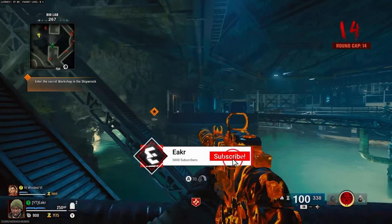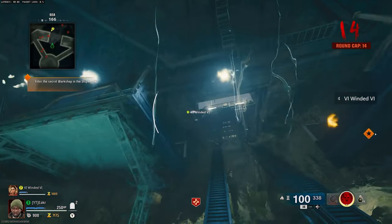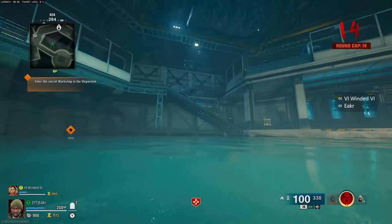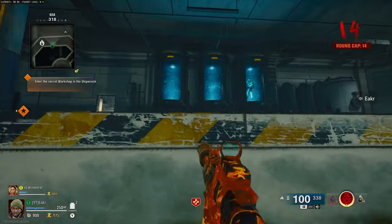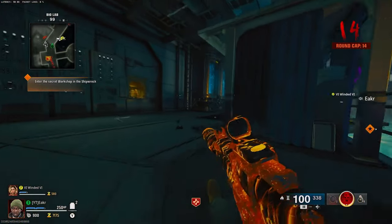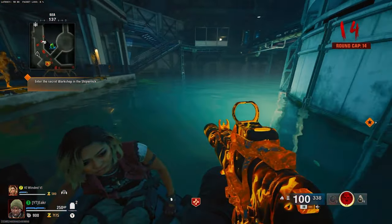This is where the fun begins. As you can see, we are currently playing on Terminus and as of now this is the only map it will be working for unless we find a workaround for Liberty Falls. All you need to do on Terminus is play on the directed mode, and once you get to round cap 14 or where you need to enter into the boat located outside of the map to pick up one of the devices, you're going to do this just like normal, but you are only going to send one person in.